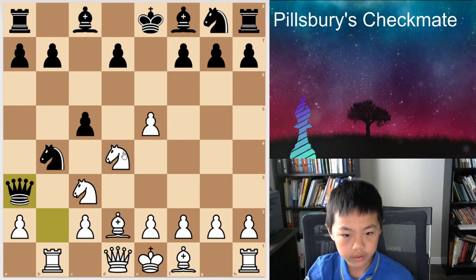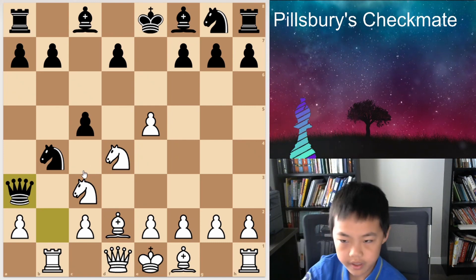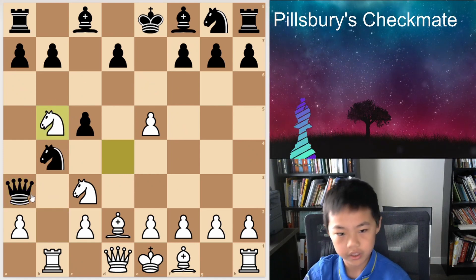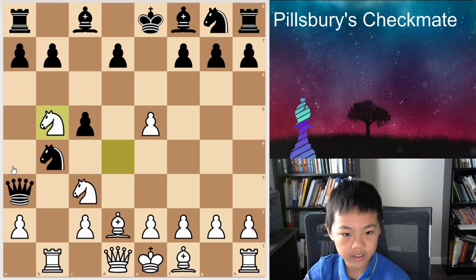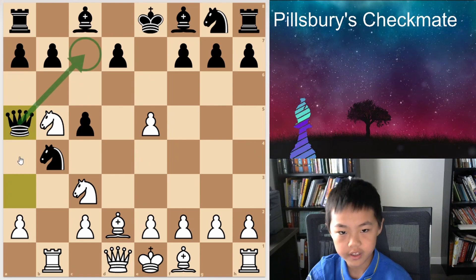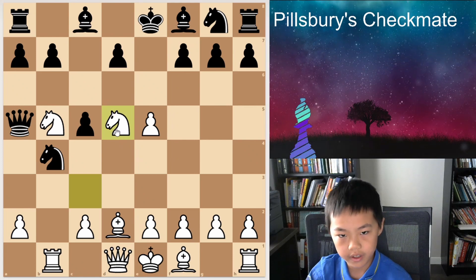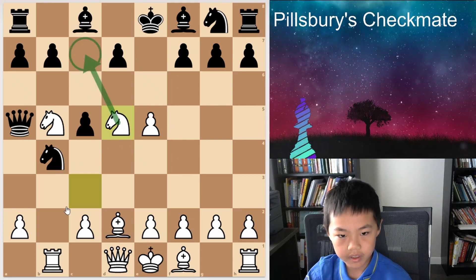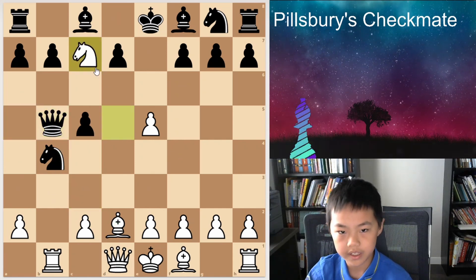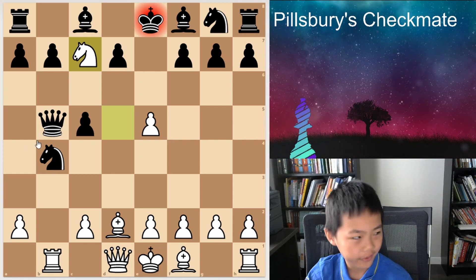And here you can maybe play Knight db5 and it should be completely won. You can only play this to prevent this. And then Knight d5 wins, because you're threatening Knight c7, and there's a pin so he can't take. And he can't take here either because of Knight c7. You're pretty much dead — it's a royal fork.